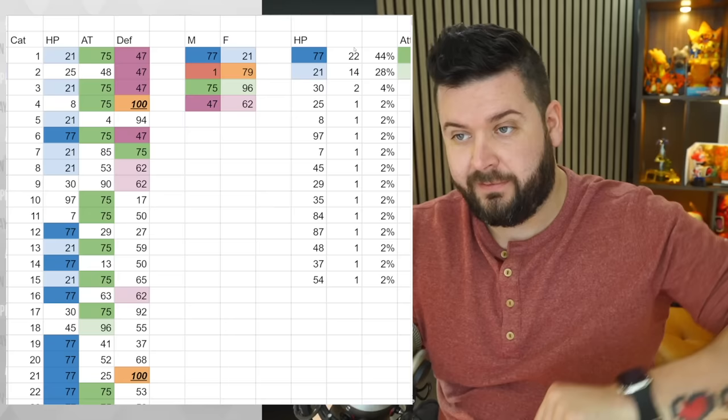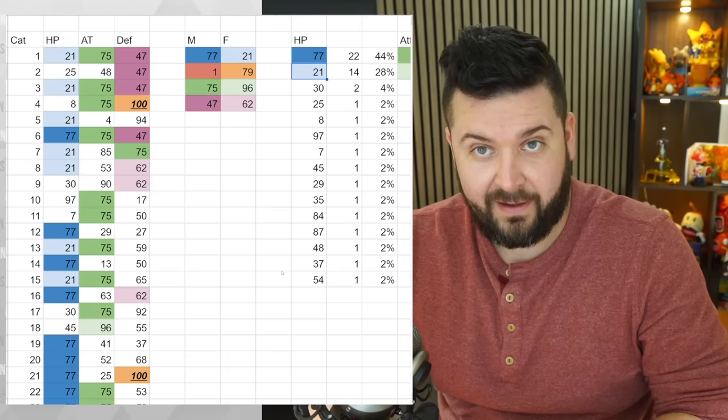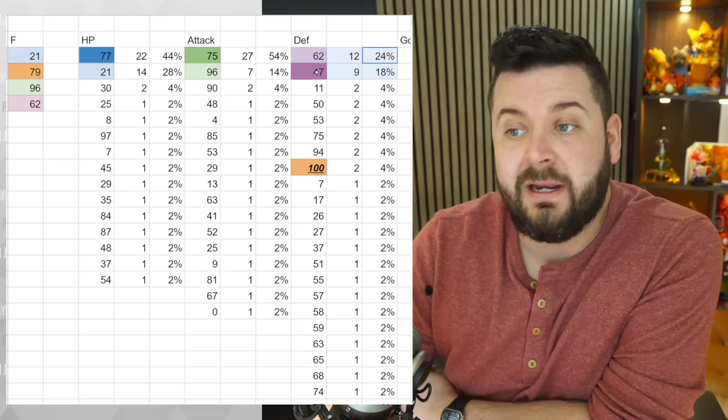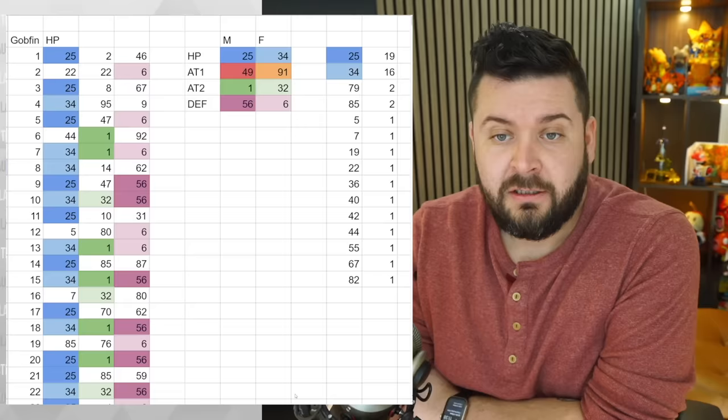Out of the 50 Cadavers bred, 44% had an HP value of 77 and 28% had 21 as their HP value; the rest were 2-4% random numbers. For the attack value, 54% of the time we had one parent's value and 14% had the other parent's value. For defense, 24% had one parent's value and 18% had the other, with several 4% random mutations including two with a perfect defense stat.